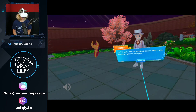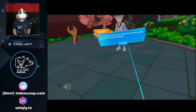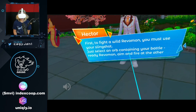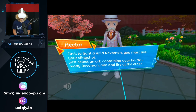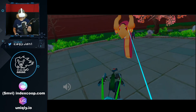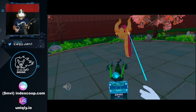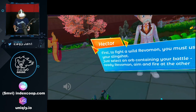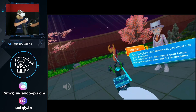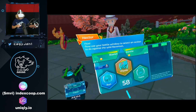Let's go Hector! It looks like it's your first time to face a wild Rebelmon, let me help you. To fight a wild Rebelmon you must use your slingshot - just select an orb containing your battle-ready Rebelmon, aim, and fire at the other. Okay dude - oh, oh got it! Let's go, let's go, let's go! Oh I got the wrong one, look at this.